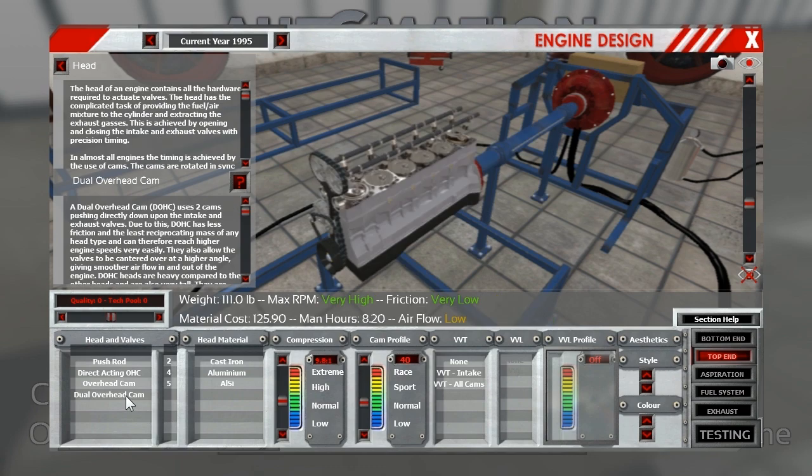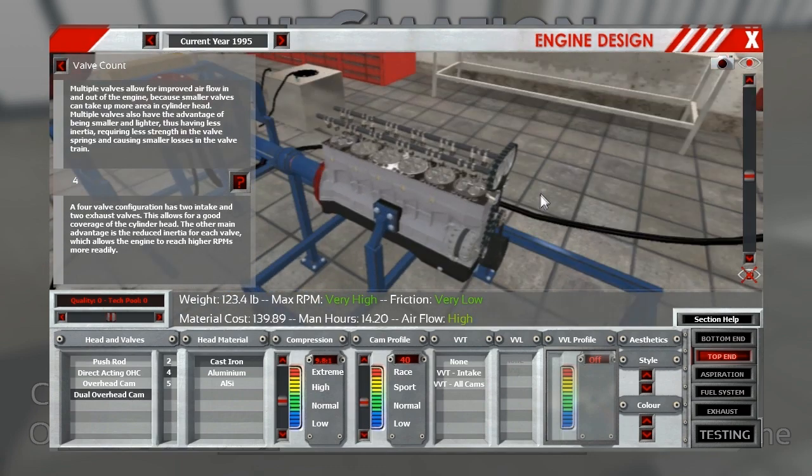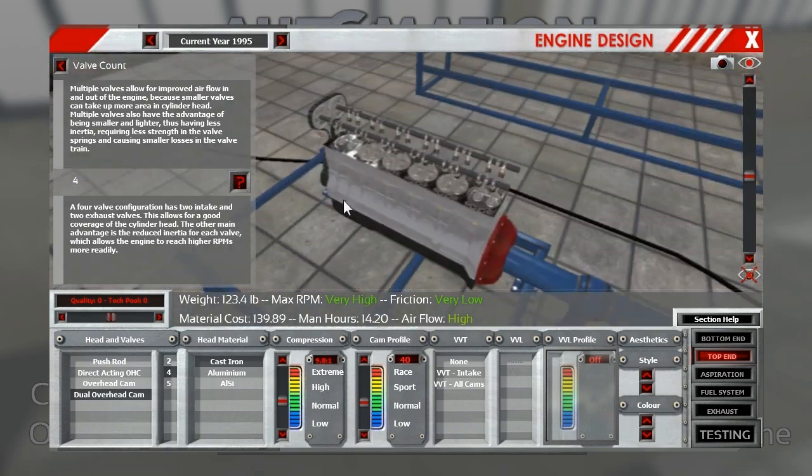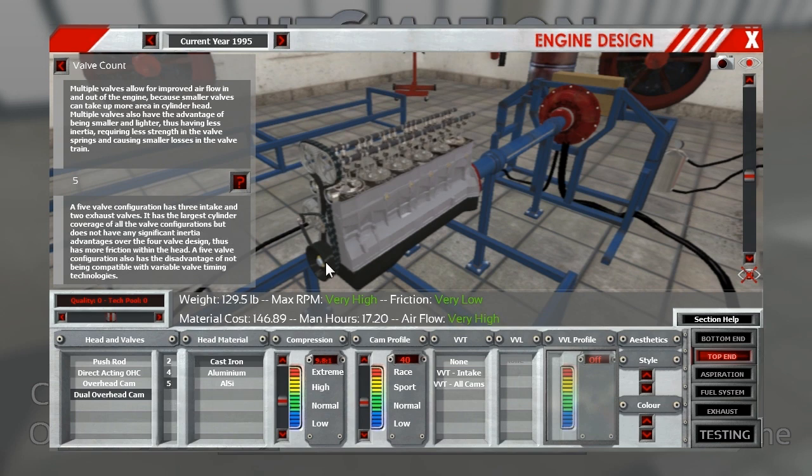Top end: dual overhead cam, four valves per cylinder. Four valves per cylinder is what pretty much all the engines were using in that era. You could go five—German and European manufacturers had a lot of luck with five valves per cylinder. Unfortunately it kind of restricts you from using variable valve lift, and that's something I would like to look into. So I'm going to go with four.